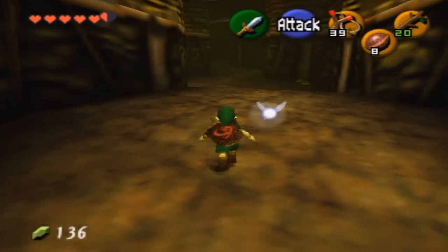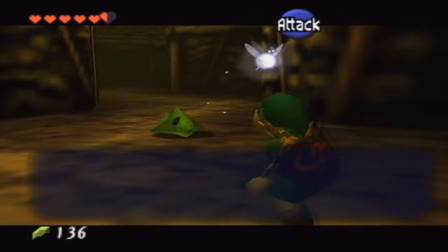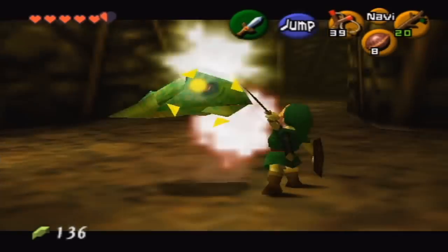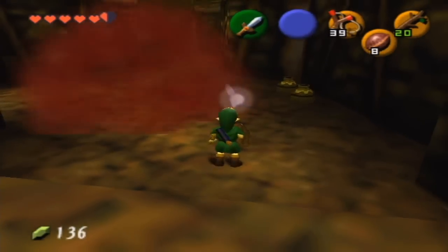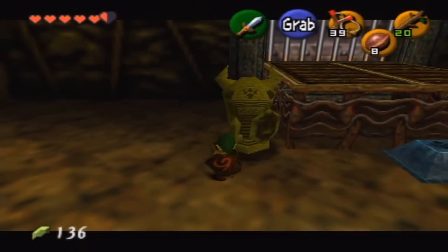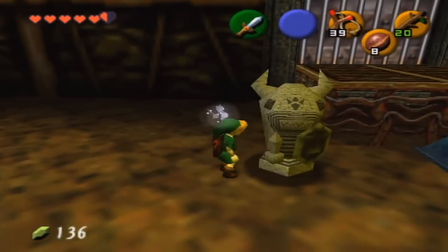Also by the way, these things are called Baby Dodongos. Navi says: watch out for its leaping attack — it will explode after it's defeated, and it does. If you just hit it once, watch how powerful this explosion is. It looks as big or bigger than the bomb flower explosion, and that's kind of weird that a little thing like that — I wonder what inside of it actually makes it explode once it's killed.